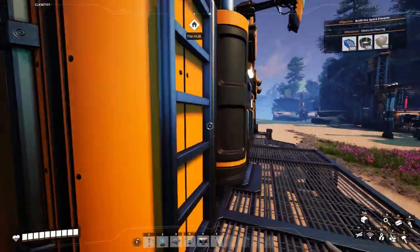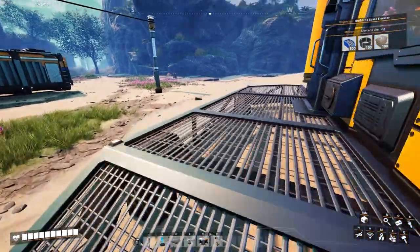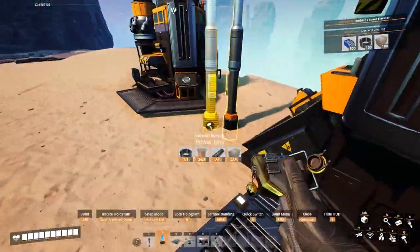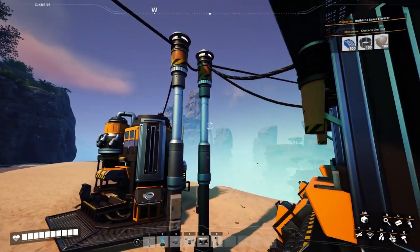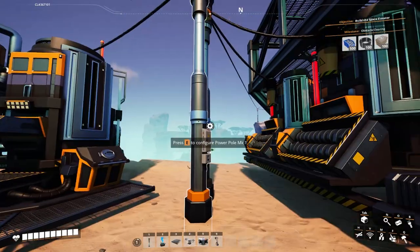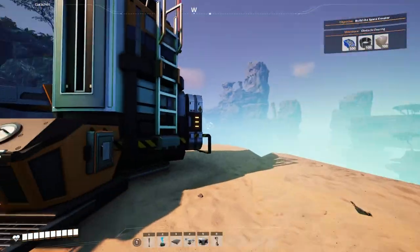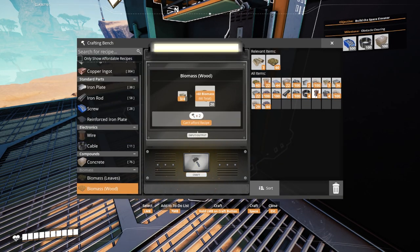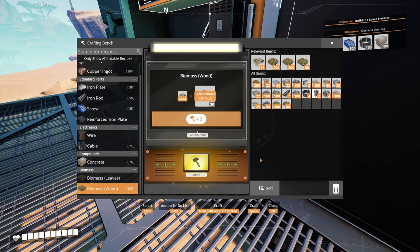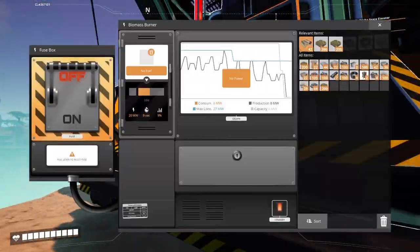All full. Oh, we need more wire — can't just make it. I don't have any ingots. Now all those are on the network. No fuel, no fuel, no fuel. You need to make it into biomass and not put regular leaves in there. There we go. Nice. Load these up with our new biomass. Away we go.